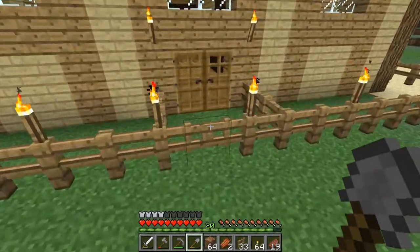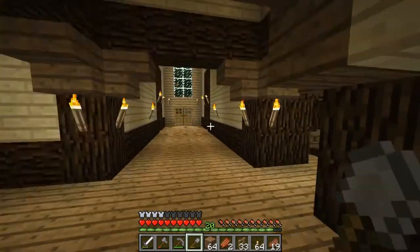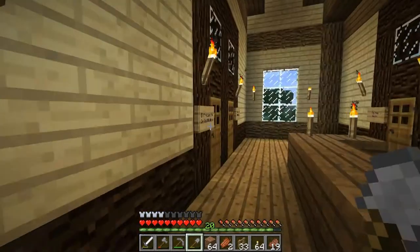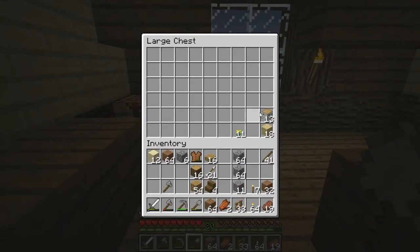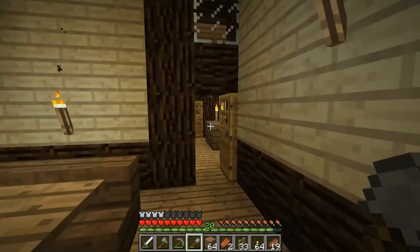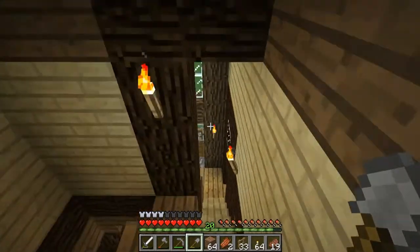We've got some stuff to put away — I failed to make room for things. Ultimately, when we make our village we're going to have some decorations. I've got some material to build a house with — maybe I'll put some of the oak wood there. As you can see, I've acquired some gold armor from zombies. I did have a helmet but that disappeared. I've died a few times.